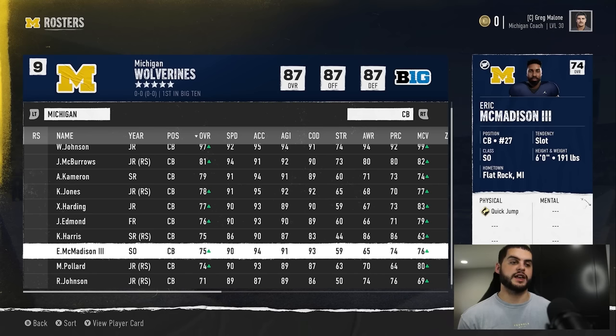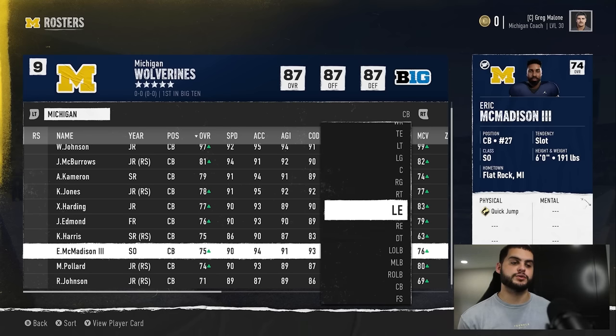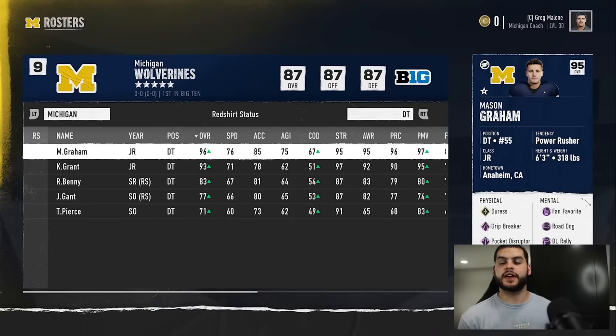Keep in mind that certain positions are harder to stat pad. You may not easily be able to build a defensive tackle or edge rusher this way. For a free safety you could blitz and user them to get tackles for loss. This method works best for players you can user easily — quarterback, running back, wide receiver, and even O-line since they get bonuses for team total passing and rushing yards. Certain positions like edge rushers are harder because you can't force them to get sacks unless you user them.